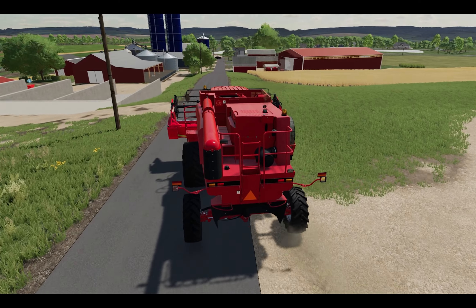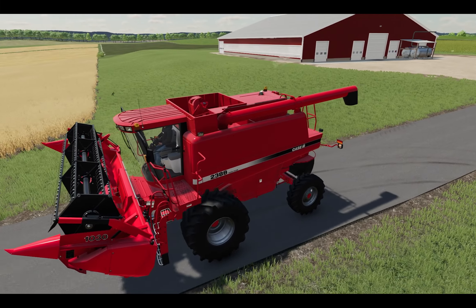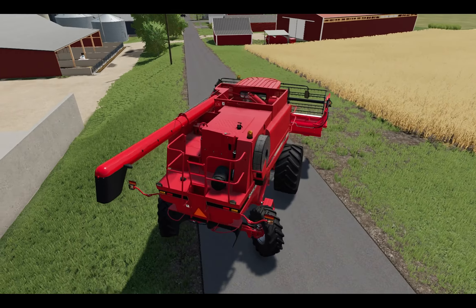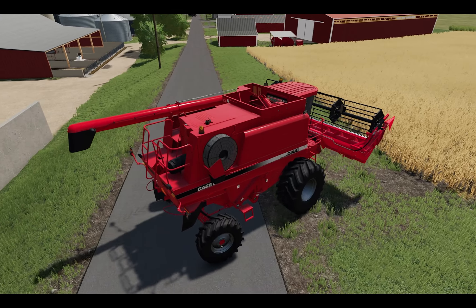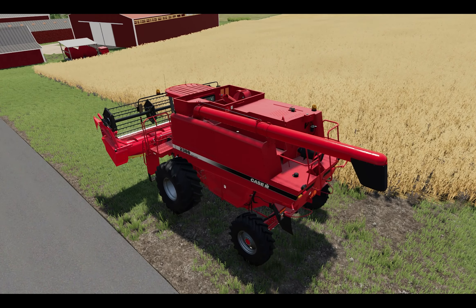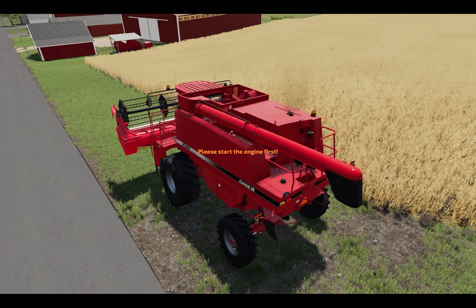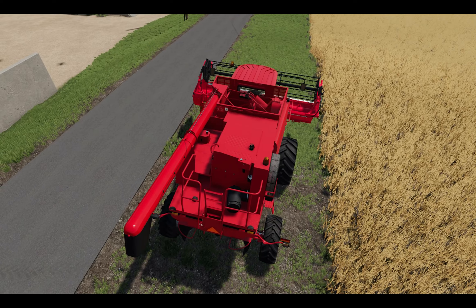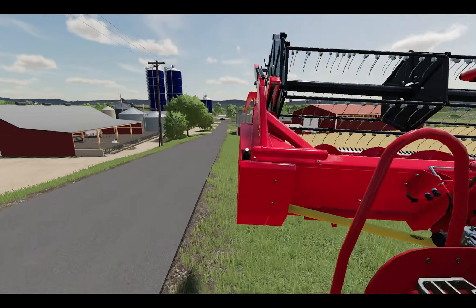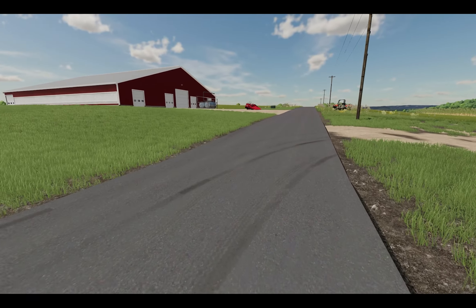We are good - let's get her over to where we're going, which basically to start is right here. This is a pretty straight field. We're going to go ahead and set up our GPS line - actually I'm going to do a headland pass first. But I'm not going to do that without getting a trailer first, so let me hop out and turn this off so I can go ahead and unfold it. It's unfolded - let's get a trailer to dump this in.